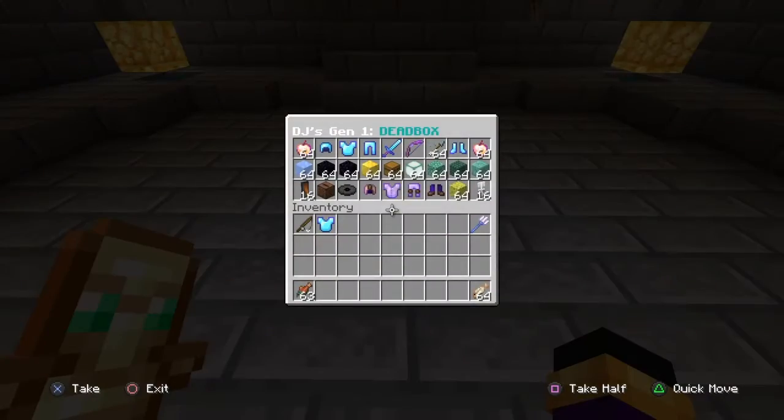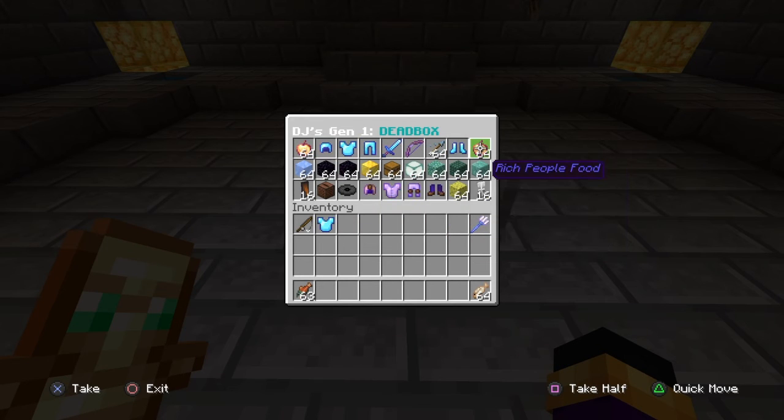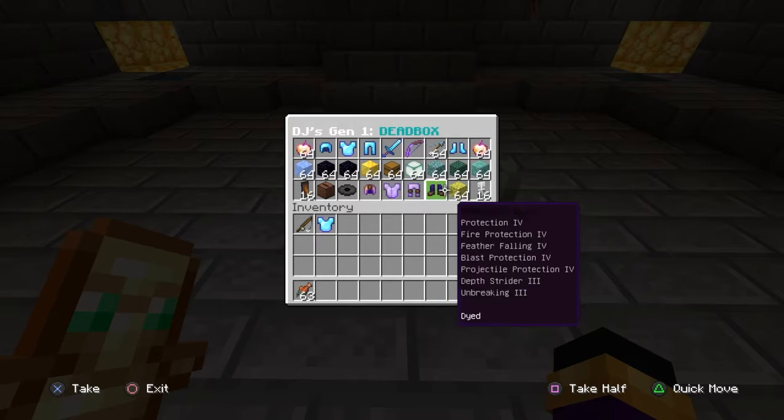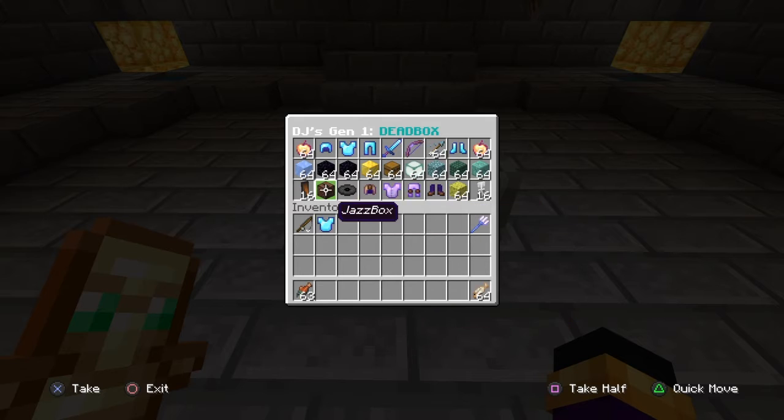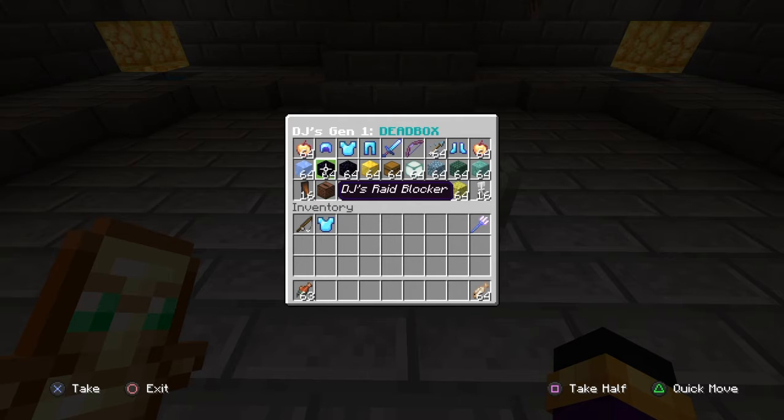So we have the Gen 1 D-D-Box here, we have golden apples, a full set of undead. Rich people food, gotta have that, gold. Yes! Amazing stuff. Rare banners, never before seen on Mineplex. Of course, we have some Jazz, DeadJazz, JazzBox, RaiderBlock, PistonDefender. Yes, I am rich.